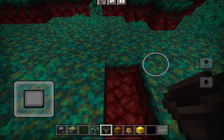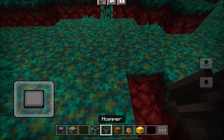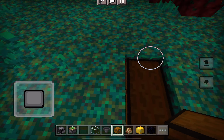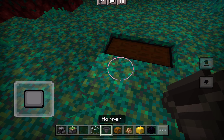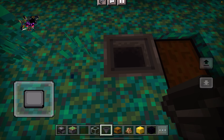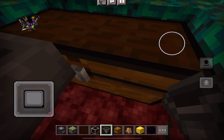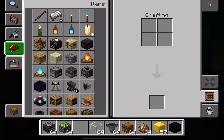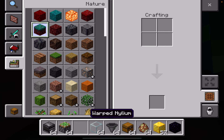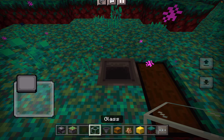So what you're gonna want to do is dig two blocks like this on the top. Now you're gonna want to place your chest right there. Then crouch and put the hopper right there, making sure the pipe on the hopper is facing this way. I messed up because I don't want to ruin this tutorial, so I'm gonna fix that.